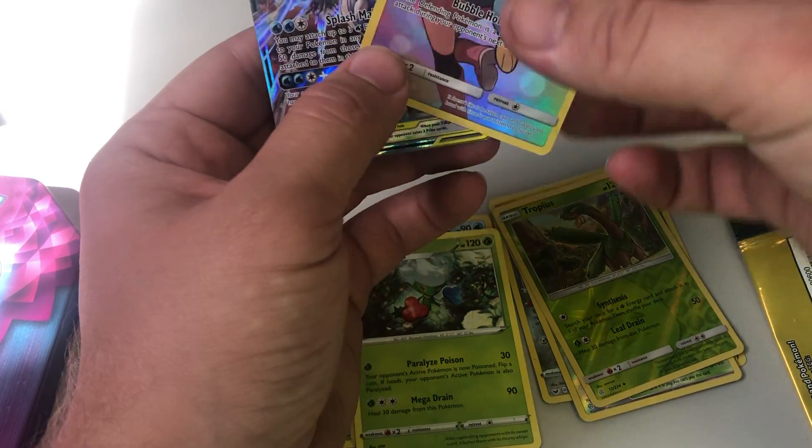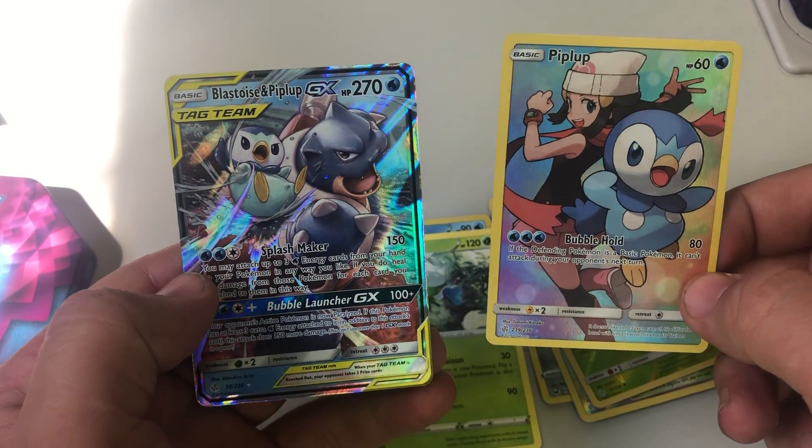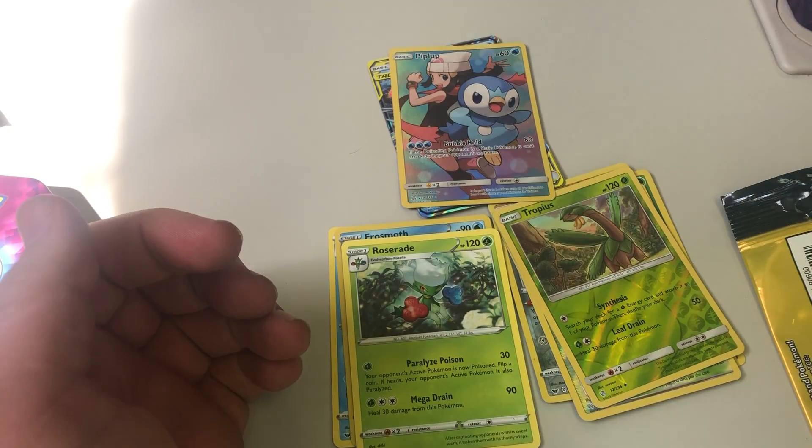Good one, though. Piplup Psycure and the Blastoise and Piplup card — that is awesome. Remember, swing hard in case you hit it. Here we go.